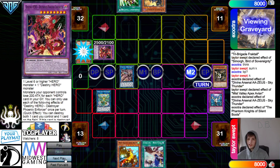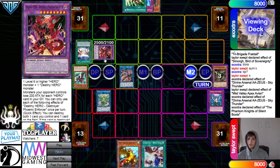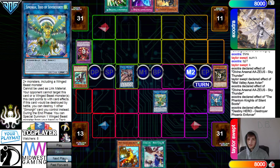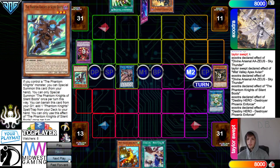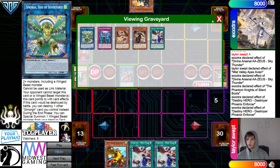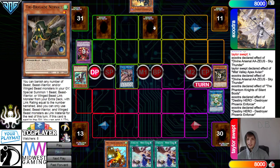They summon out Enforcer, activate Boots effect — banish itself, Ghost Surge — and grab Fogblade. They pop some more cards before the end of the turn, get the Graveyard effect, then set Fogblade, set E-Tele, and pass. They draw Bird Call — wow, they've seen all three Bird Calls. That's unfortunate.